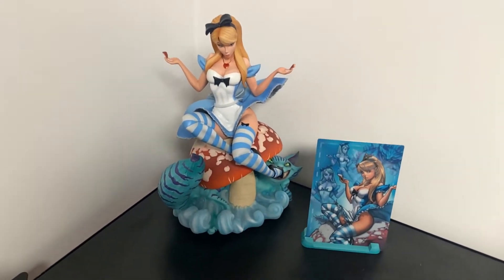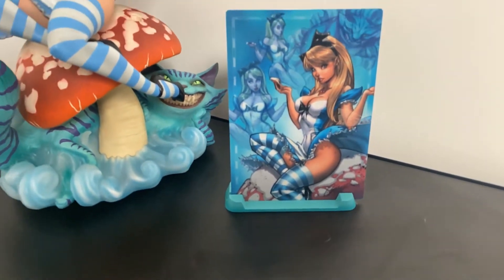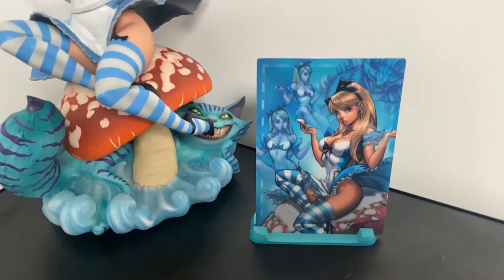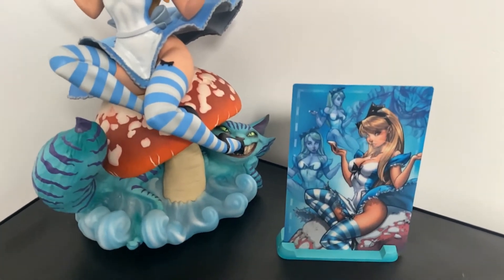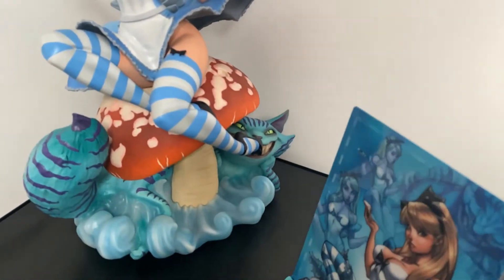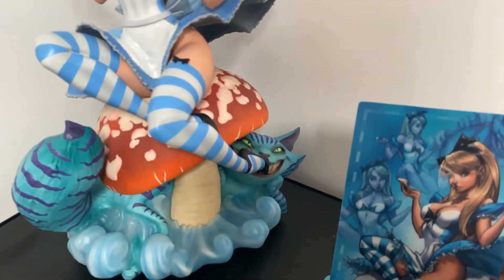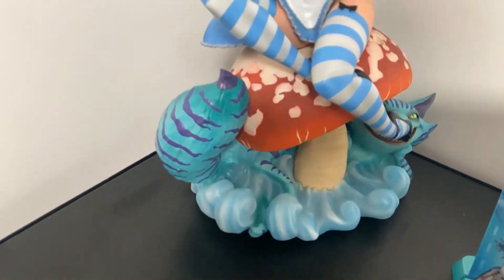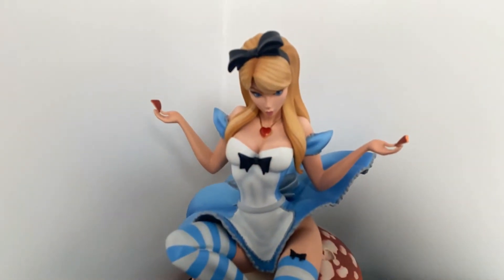Here we have Alice — this is the exclusive piece. It comes with a painted block that's shiny and very nice; it goes with the statue. And here's the statue itself — I think I may have showed you before, but here she is. Great artwork.